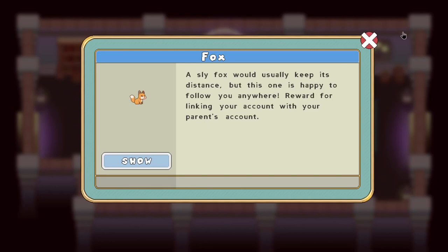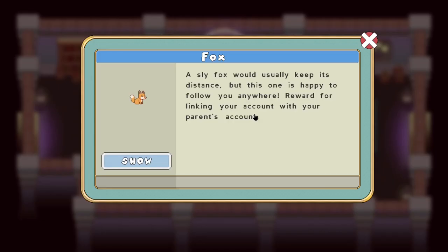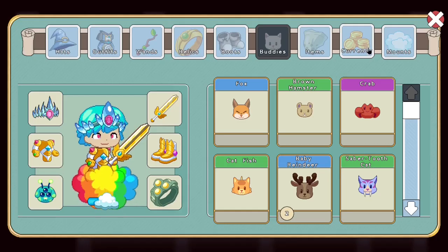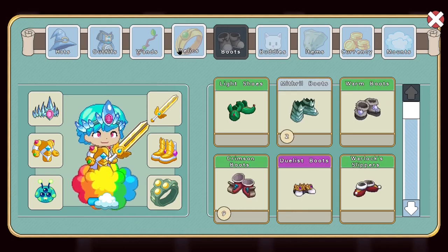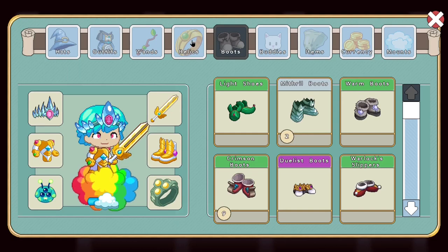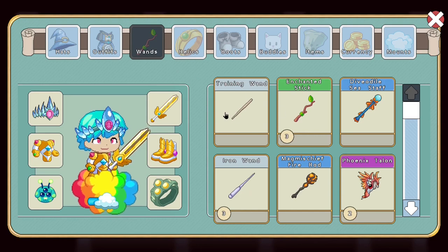The fox buddy has to be one of the most widespread and oldest buddies in Prodigy. Actually, the fox buddy is probably the most widespread pet in Prodigy because you get it with a parent account, and literally everyone has a parent account linked - that means you get yourself an instant fox buddy. This is probably one of the oldest buddies in Prodigy. And for boots, I got the light shoes as the first thing ever, and my first relic was a fire relic - training wand.